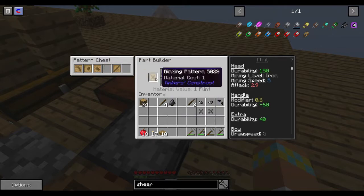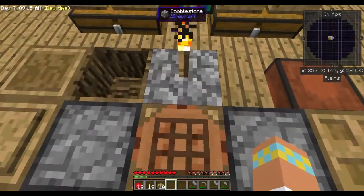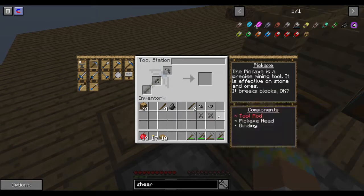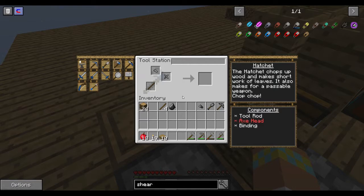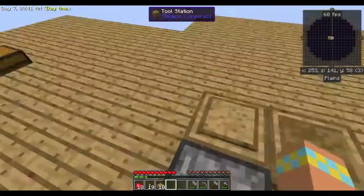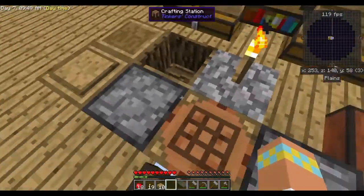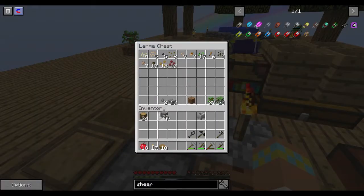We need one more flint. Awesome! Now we come to our tool station and we can just put everything in — those stack as well. There we go, now we have all our tools and an extra piece of flint. Awesome — so now we have our crucible, and thankfully we have enough cobble left over.